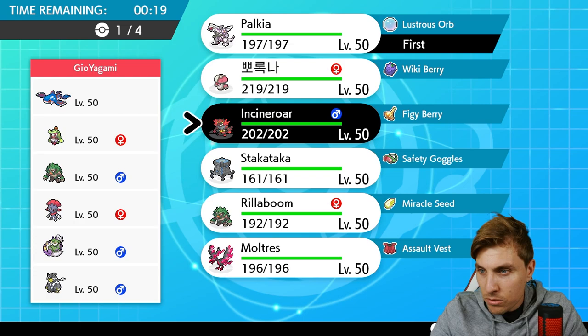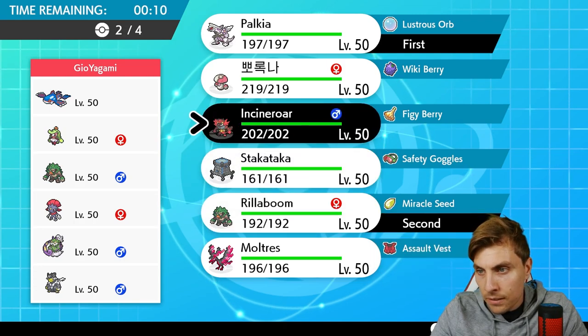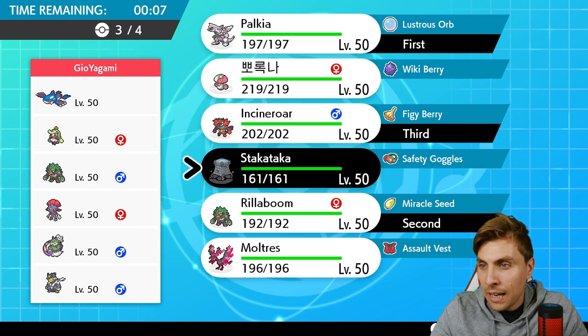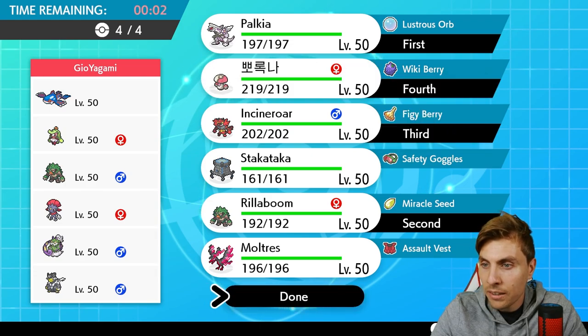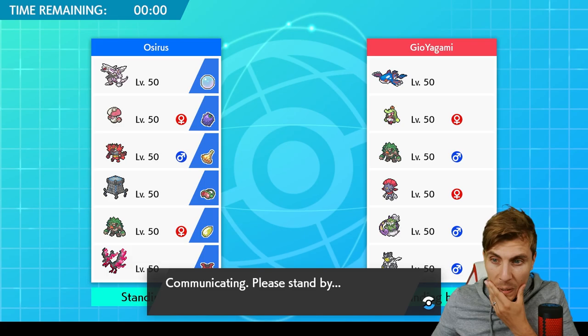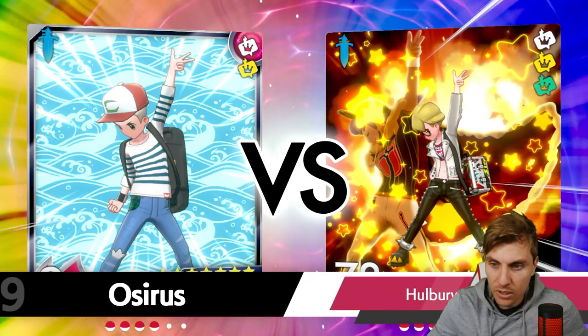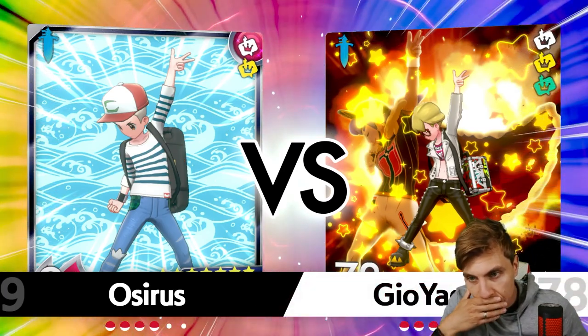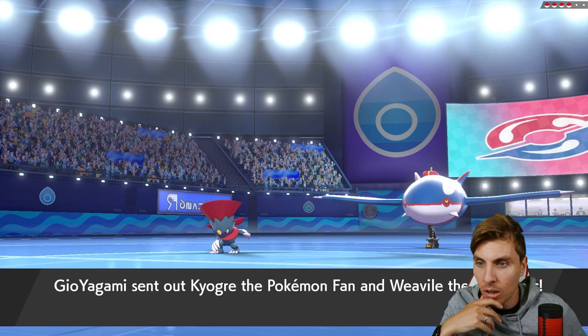What can they do to really prevent Trick Room? They've got Weavile that can come out turn one. I'm thinking Rillaboom, Incineroar, and maybe Amoonguss as our last pick - though Stakataka is not too bad either. Amoonguss is probably the right call though. If we can get the Trick Room up, we're in a pretty decent position. Kyogre is going to have a hard time in this match against Palkia.